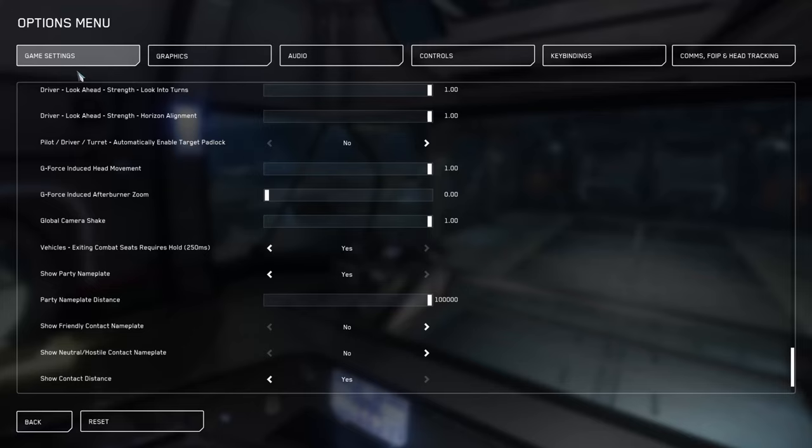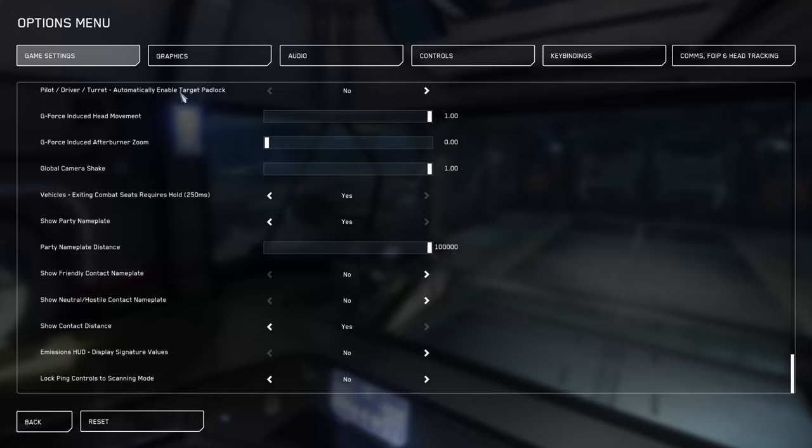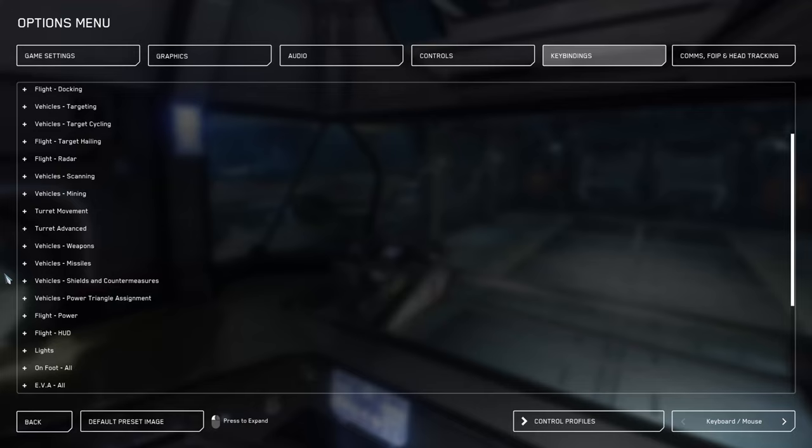In the game settings, if you scroll all the way down, you'll see the GeForce-induced head movement — the padlock option is literally the one right above the bottom. I had to delete the game and reinstall it just to get it to launch, so I have to redo all my settings. With that on, your character will always track a target when it comes into view. I feel like I'm able to stay on target a little bit more than I would without it.